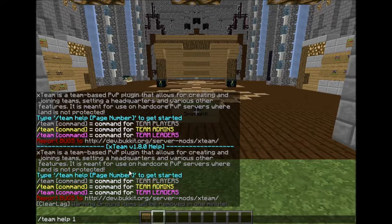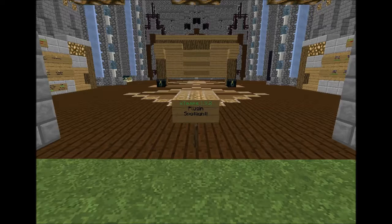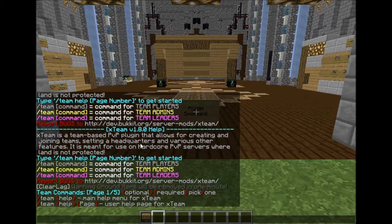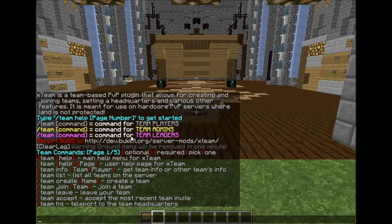After that you do see the list of commands. /team help 1 will pop up the player commands. Team info — if you want more info about a team, you can use the team name or the player name and it will pop up the same thing. Team list shows all the teams on the server. Team join — if an admin or leader opens the team, you can join it by doing /team join team name. Team leave lets you leave your team.